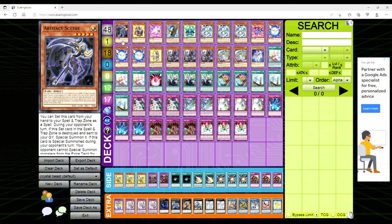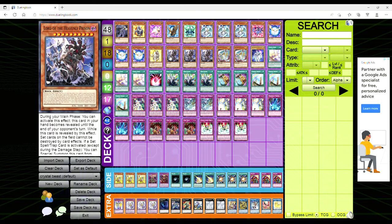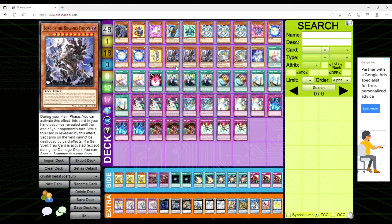What's up guys, Avery here, and welcome to a very interesting deck profile that came in 11th place — at least that's what it said on the screenshot I saw. I don't know if this was a locals or a regional, I just know that the pilot came in 11th place with Crystal Beast, playing Lord of the Heavenly Prison, scythe locking people, and playing Rainbow Over Dragon. This is bananas, y'all.